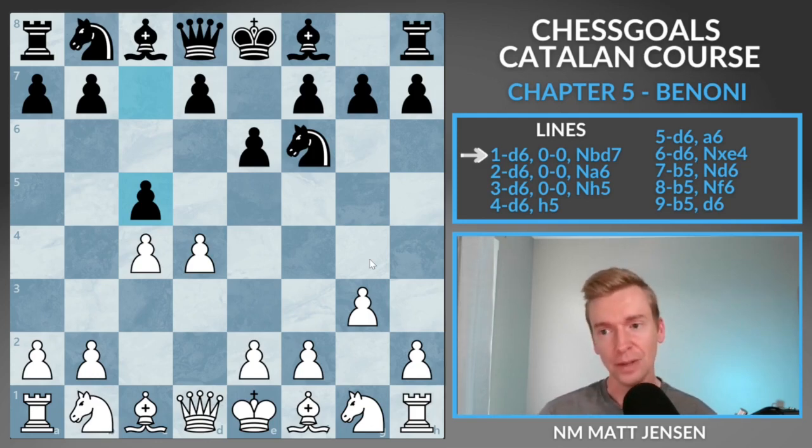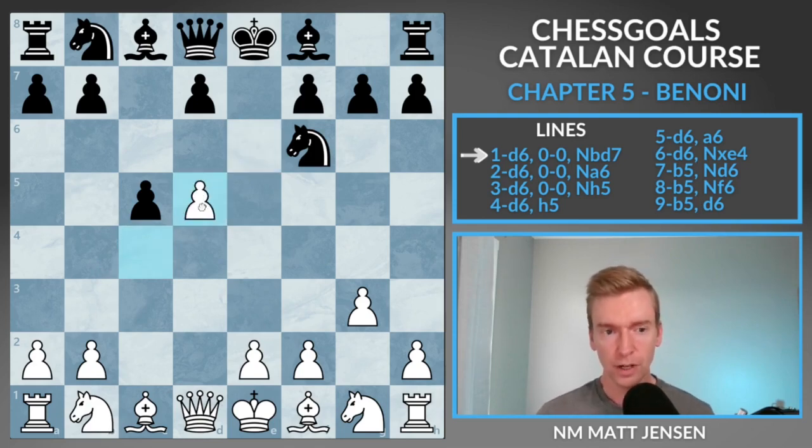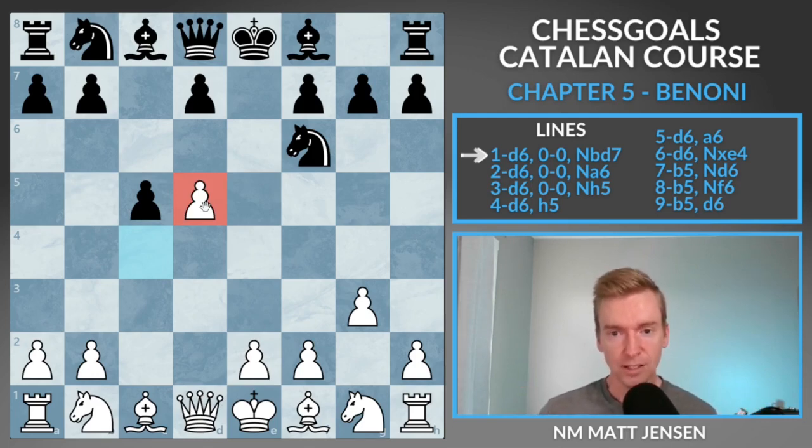We're going to play d5 to go for that advantage in the Benoni. After e takes d, c takes d. If you haven't seen the Benoni before, the idea is for black — they give us this strong pawn on d5, but they're a little passive in the center. They're going to play d6, fianchetto that bishop, play for b5, and really get a ton of dynamic play in exchange for that strong pawn on d5.